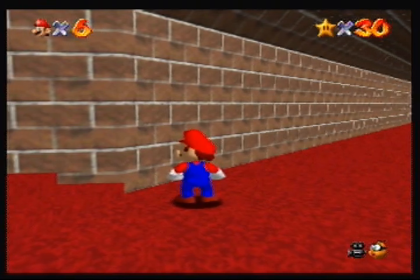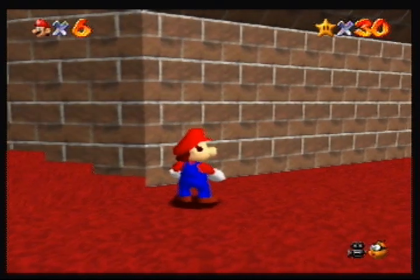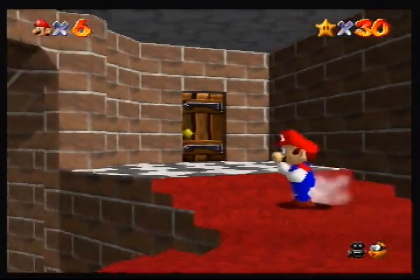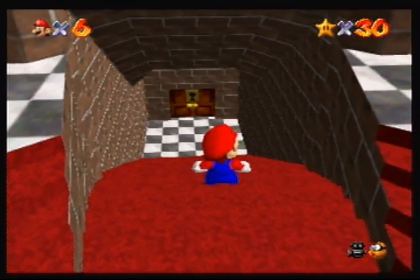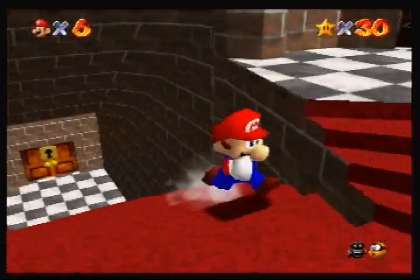Hello everybody, Slim Kirby here, and welcome back to more Let's Play Super Mario 64. Last time, we trounced Bowser in the Dark World stage. We got the key to the basement, did some pre-basement exploring, and now we're ready to continue on with course five. But where is course five?